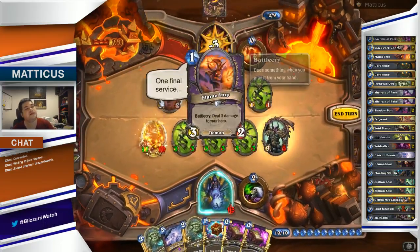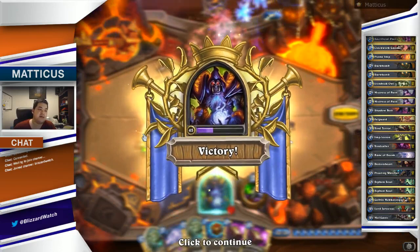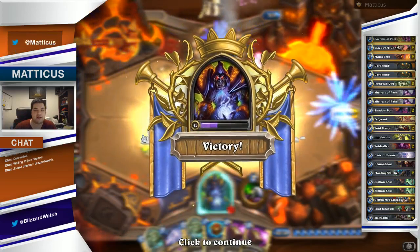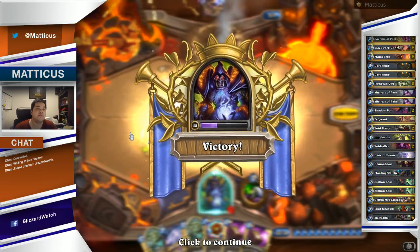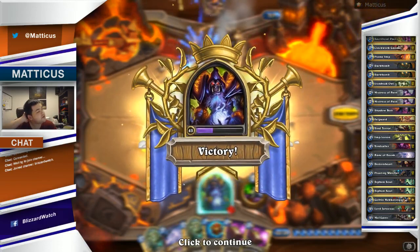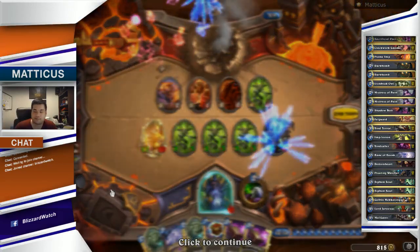And that's it! That is a quick and dirty guide to Baron Geddon — it's one of the more difficult encounters. This Warlock deck does come in handy. You don't absolutely need to have a Malganus, and as you can tell I didn't really need him at the end there, but having him on curve is nice and gives you that extra little buffer. So good luck and have fun with the adventure. Check out the rest of our videos on the Blizzard Watch YouTube channel — we'll have the rest of the heroic guides for the Molten Core Wing.